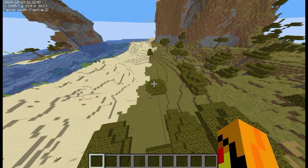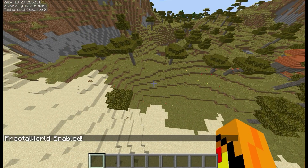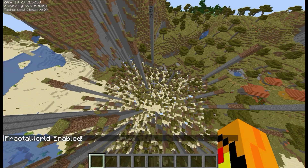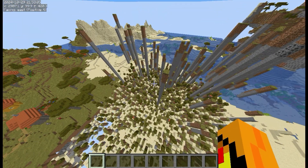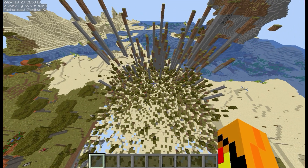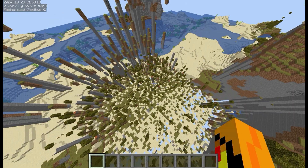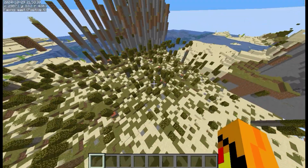Let's just use this area as an example real quick. If we turn it on, you can see that it looks a bit messy at first. But it will continue to move everything, and eventually it will start sorting it. All of the lower blocks should be closer to 0, 0, while the higher blocks are further away. So just, let's give it a minute.